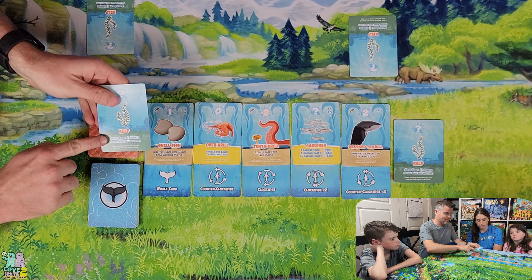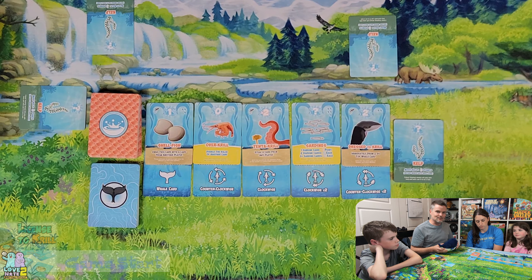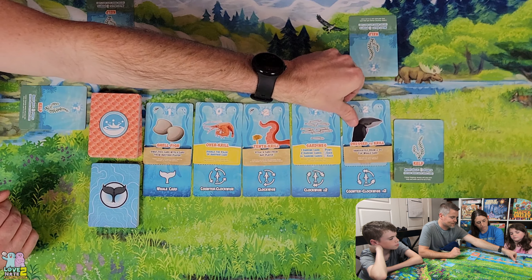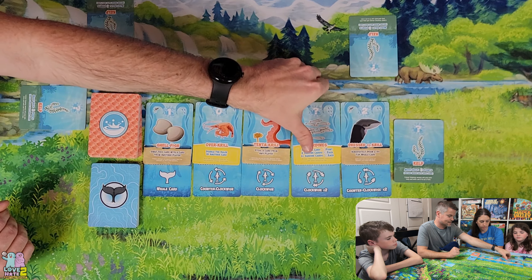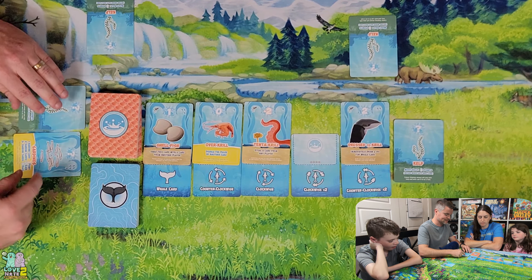We each start with a kelp card — whoever has the most kelp gets three points at the end. I'll start with the whale, which makes me the start player, so I draft first. These are victory points listed at the top. Water droplets break ties. Looking at the market — there's Dressed to Krill: immediately draw and do top whale card, then steal a card from any player. There's nothing to steal, so I'm going to take sardines. One sardine equals negative one point, two sardines equals two points each, and three or more sardines equals three points each. I'll take the sardines — that gives me one.